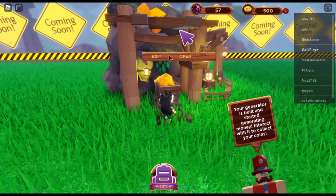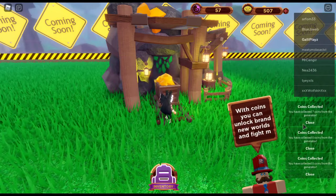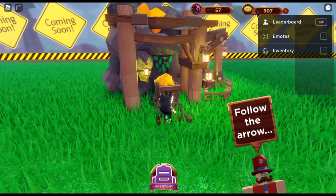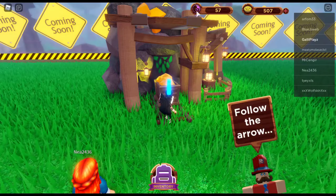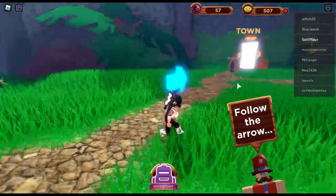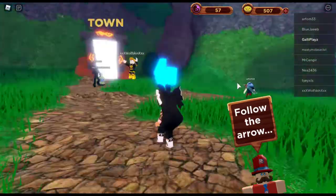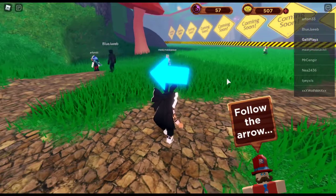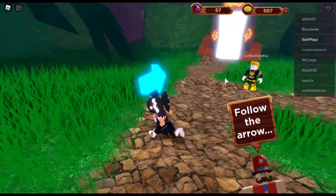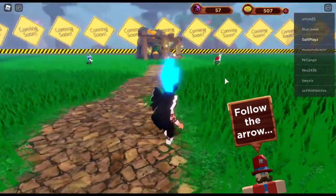You can click on your generator, then open it, and collect your coins. That is all about coin collection — it will pop up showing that you have collected your coins. You can see your coins in the top right corner, and there are also some orbs. You can see other people in your camp, but you cannot see what they are building, so you don't experience the chaos of everyone building at the same time. I actually really like that — it is your personal space, but also not entirely your personal space.